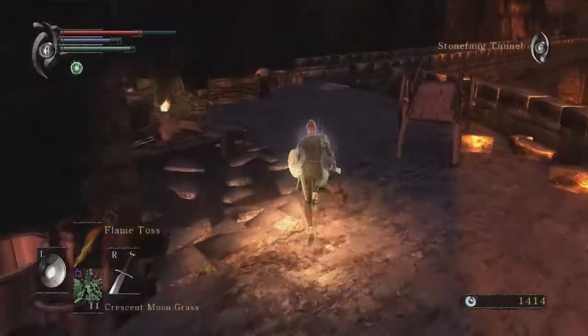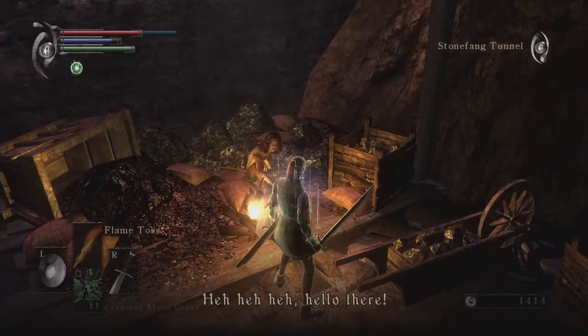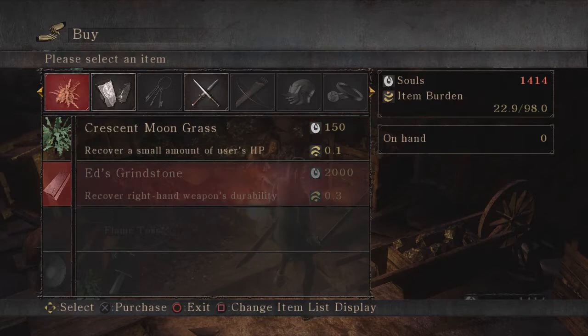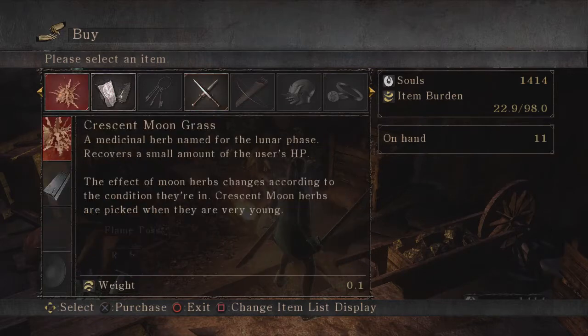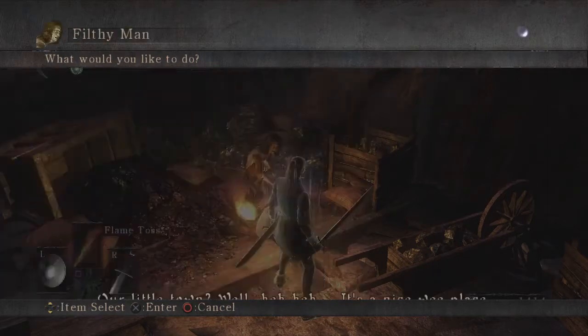Let's talk to our merchant friend over here. There's one of two merchants in the area. He's got Ed's Grindstone — recovers right-hand magic weapon's durability. Sharpening stone used by Ed the blacksmith of Stonefang; reduces wear on the right-hand weapon and restores durability. We're going to be meeting him soon. Shard of Heartstone, shard of Sharpstone. Get a pickaxe — it wasn't originally meant for combat, but the hard protrusion can be used like a rapier. Local specialty of Stonefang, our little town.